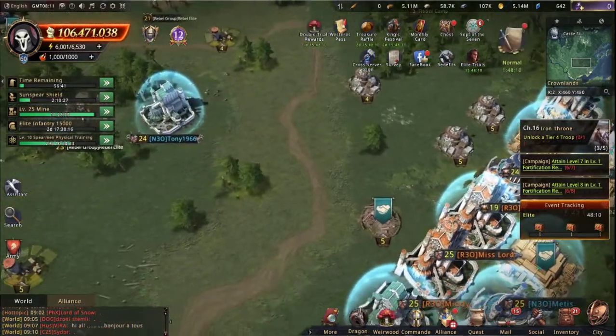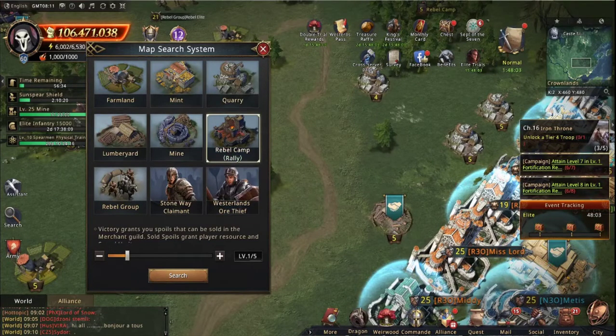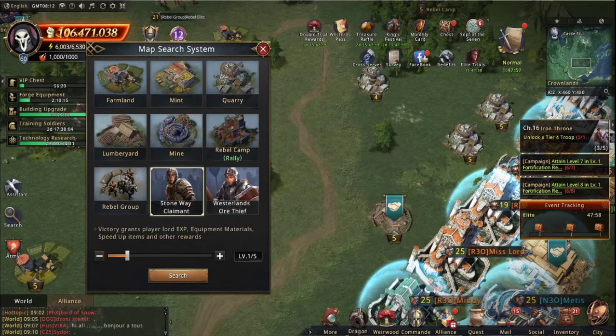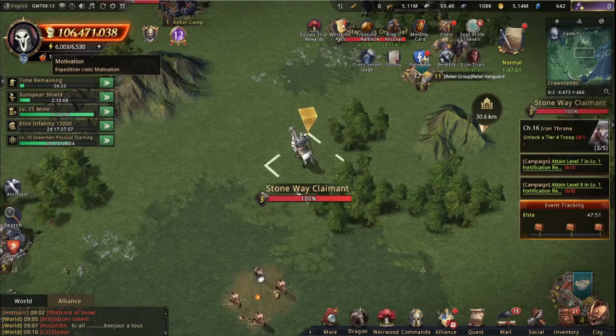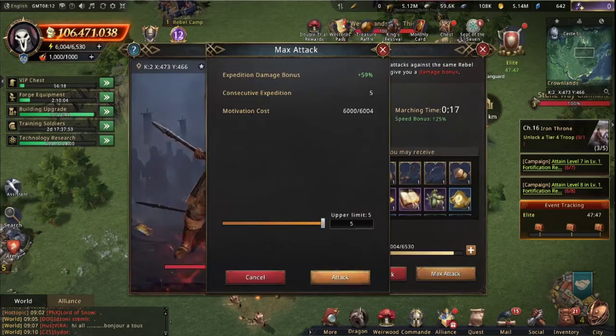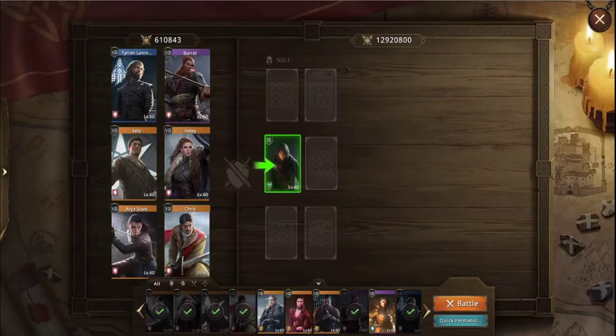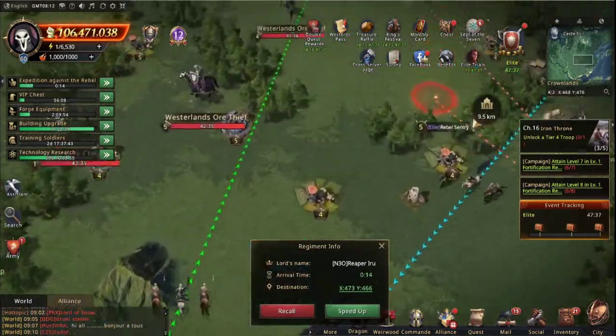So what can I do here? Let's search. We have all these things we can do — we can gather, we can do rebel camps (we're going to need allies for that), or let's start with a stoneway claimant. This is a level three stoneway claimant. My motivation is 6k. I can attack it five times, and I'm actually using all infantry against the spearmen, so it's going to be easy.